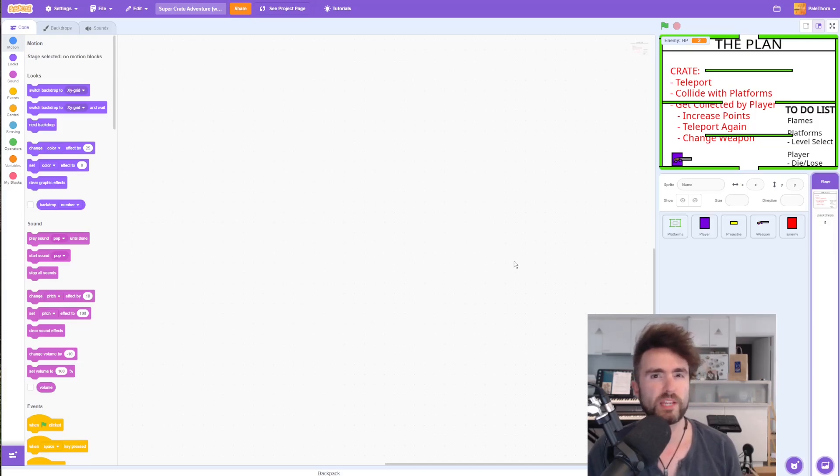We could start by making the crate a brand new sprite and have to code everything from scratch. But let's copy the enemy sprite — that will make things a lot easier.